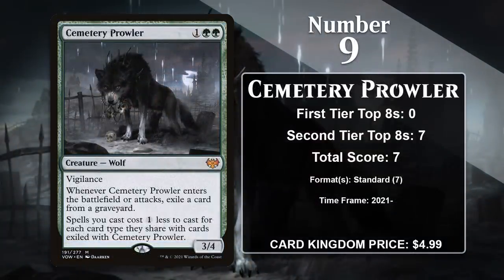At number 9, it is Cemetery Prowler. It's kind of funny to look at this 3-mana 3/4 right after Stitched Drake, because it comes with a keyword ability and involves exiling cards in the graveyard, just like the Drake. But in this case, the text box is all upside. It can exile things from any graveyard when it enters the battlefield or attacks, and it reduces the cost of spells with the same type as the cards it has exiled. So you can use its ability to hate on an opposing graveyard while also making your spells more efficient — all on top of being a 3-mana 3/4 with Vigilance. It's gained all of its points in Standard Monogreen Aggro decks and has a while left in Standard, so it has a decent shot at gaining a few more points.